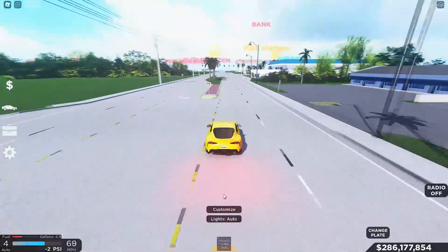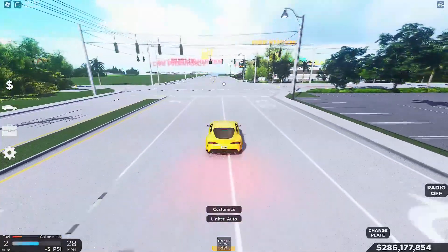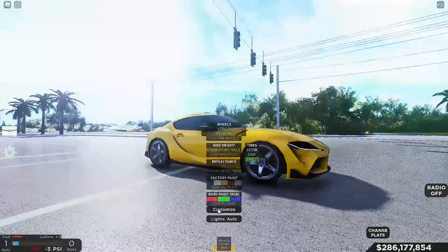Let's try to do a little drift. In order to do this I'm actually gonna put on my drift tires, make it slammed, and pick some cool wheels out. We can keep the car yellow.